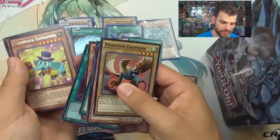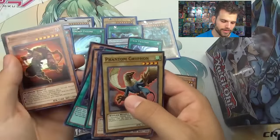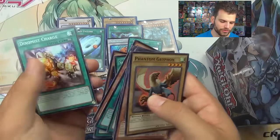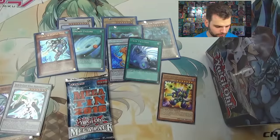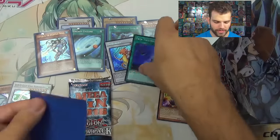Performapal Elephammer, Twilight Ninja Nichirin the Chunin, Silver Claw, Dinomist Charge, Secret Blast, and Frightfur Lord. Alright you guys, now for the final pack of destiny — here we go, Kaiba, come on!